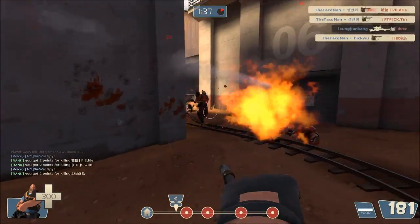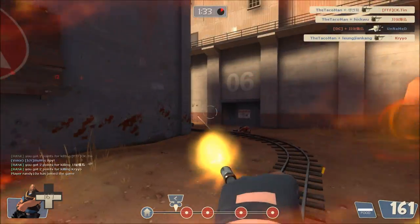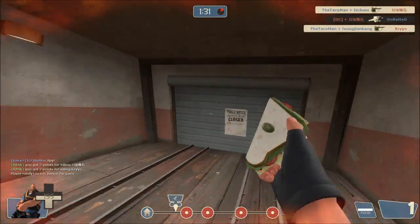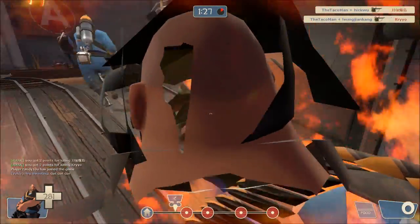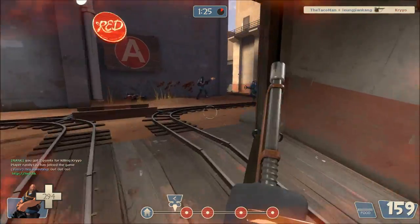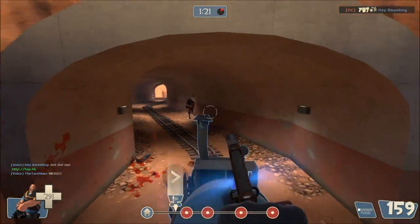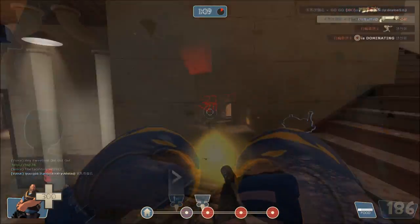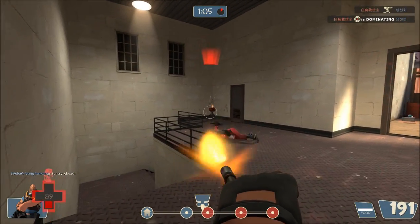Hey guys, my guide on basic TF2 strategy was a huge hit, so today I've decided to go a bit in-depth on my favorite TF2 class, the Heavy. At first glance he seems like a pretty simple class — you have a crap ton of health and you point your minigun at the enemy and shoot until it goes clear. While he is pretty easy to learn, his mastery comes in perfecting your movements and attacking strategically.